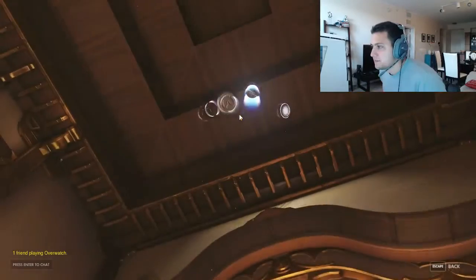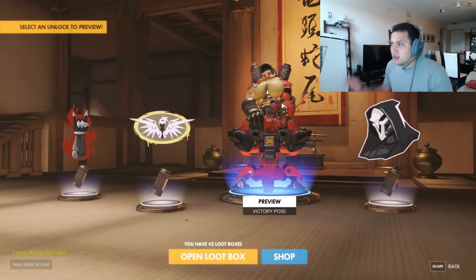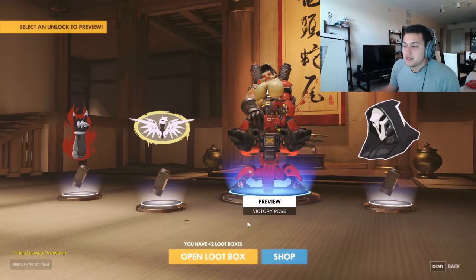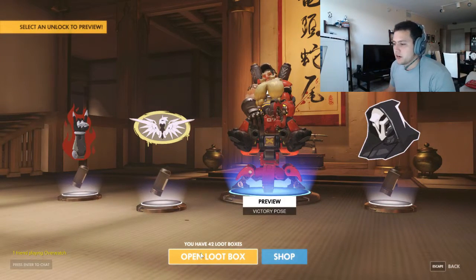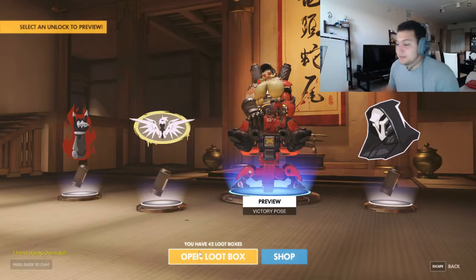Open another loot box - a blue. I'm tired of these blues. This guy right here - Torbjorn - I despise him. He just lays his turret and sits there the whole game. The turret follows you, and barely showing yourself it already took half your health. You can't even run from the turret. But it's a victory pose so we'll equip it - I need to play him, I've never played him before.